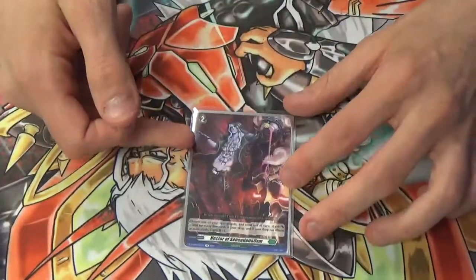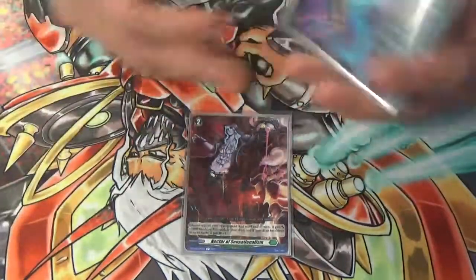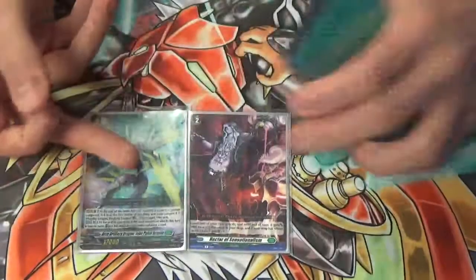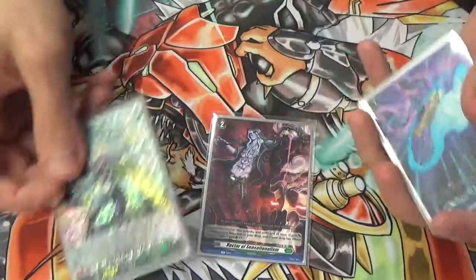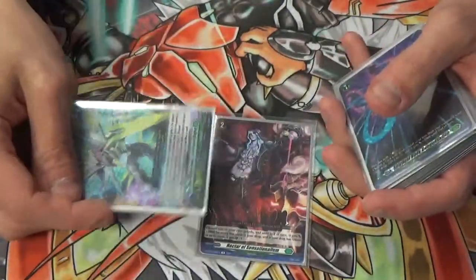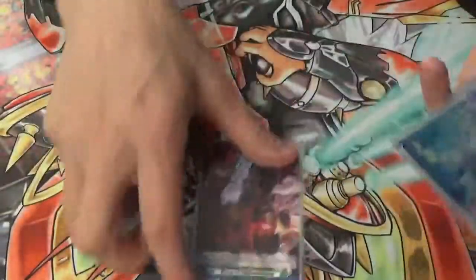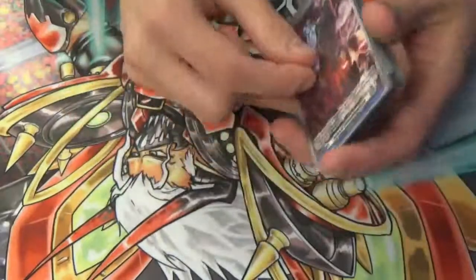I also run one Nectar Sensation. For every 5 cards in your drop, you choose a ray guard and it gets 5k for each 5 cards. So if you have 15 in there, it gets plus 15k. Really good on Flagburg. And if you have 15 or more in the drop, it gets a crit. So late game, you can have Flagburg swinging for 28k, 2 crit, re-standing for 28k, 2 crit, before your ray guard attacks, not including Persona Ride. So if you have Persona Ride, that's two 38k attacks, 2 crit. It's really strong. You only run one of it because it's not always going to come up, but when it does it gets really strong.